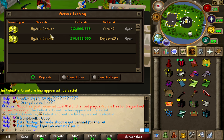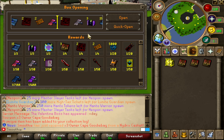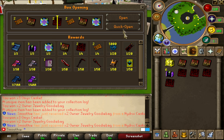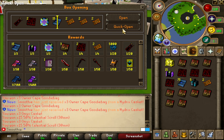I got 1000 to open, so best of luck to me. The first one gave me three owner cape goodie bags. The second one gave me three onyx caskets — that's one out of three, not what I'm aiming for. But oh my god — that's 60, 120, 180, 240 mil. Yeah, I'll take it, let's keep going!